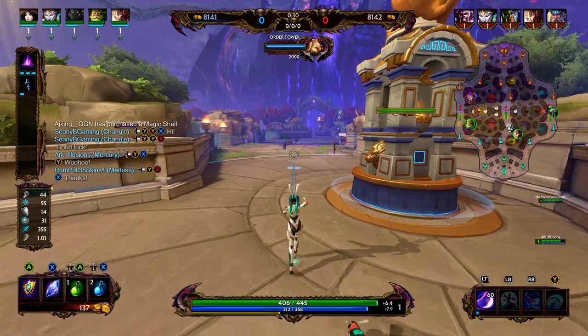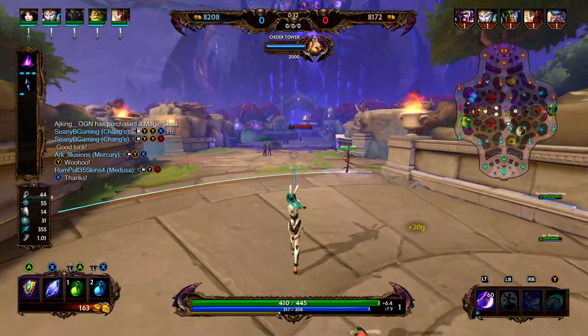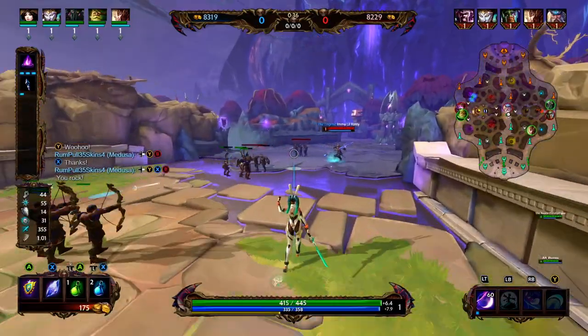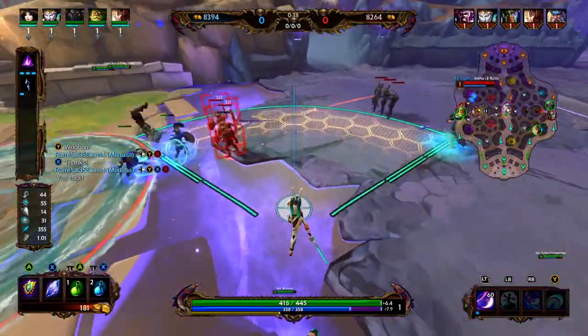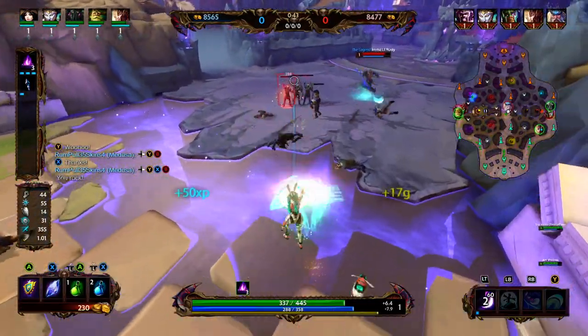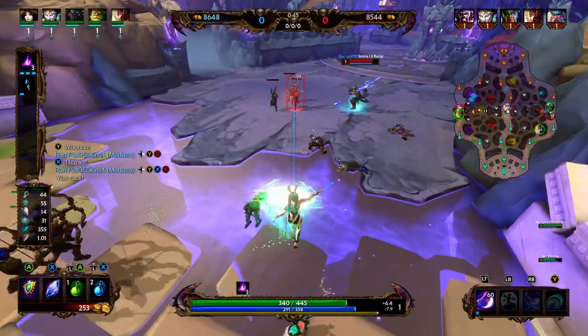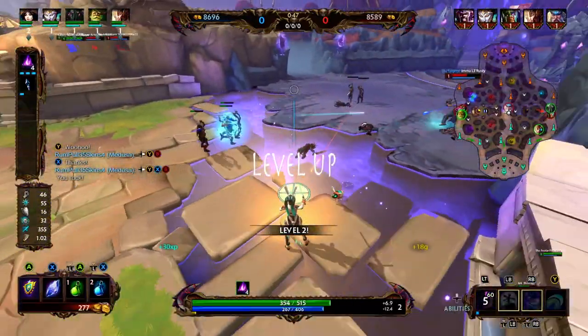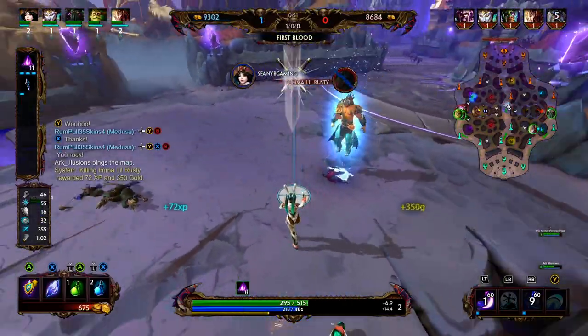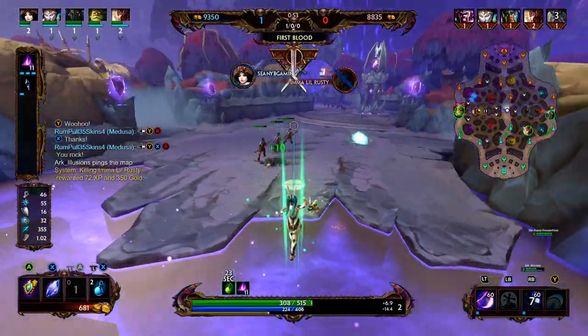We'll get into Chang'e's 3 in just a second, but we're about to do some bopping. We approach lane and angle ourselves to tag the entire wave with our 1. Poseidon just happens to stand in that distance, so we basic some minions and wait for our 1 to come back. We tag the wave and Poseidon, get our 2 off, tag the side of him — our 1 is almost off cooldown — and the minions are able to finish him.